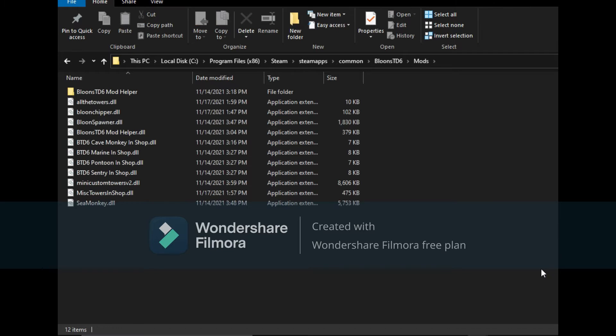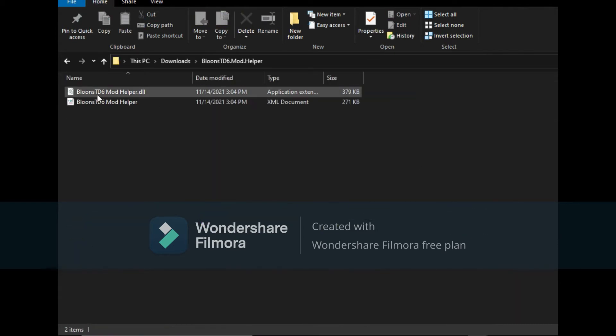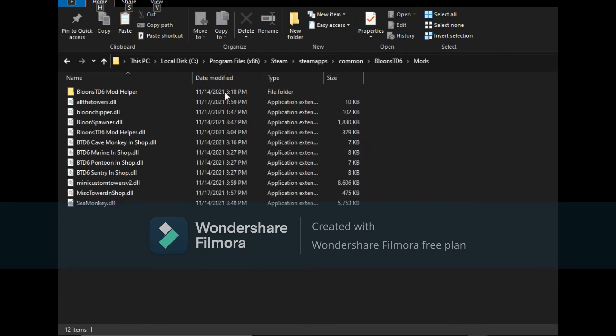When you open that, you know the mod pack you downloaded earlier — the BTD6 mod helper. Open that up and grab BTD6 mod helper dot DLL, copy it, then paste it into the mods folder. I already did that.